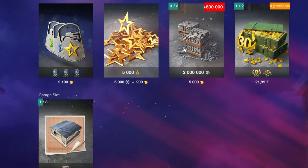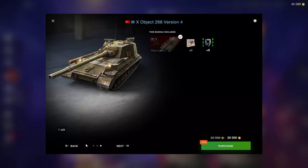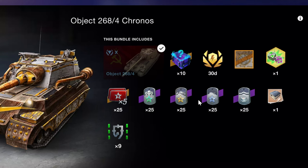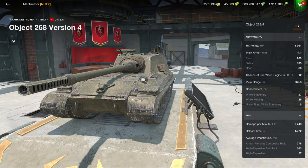The tank section starts off with the 268 Version 4, which is a solid vehicle, but in my opinion a little bit overpriced. 47.99 is basically the price of Helldivers 2. You get 22,500 gold, 30 days of premium, mystery boxes, old epic boosters, and camouflage — which has value if you like the style, but if you don't care about the camo, they have a value of exactly zero.